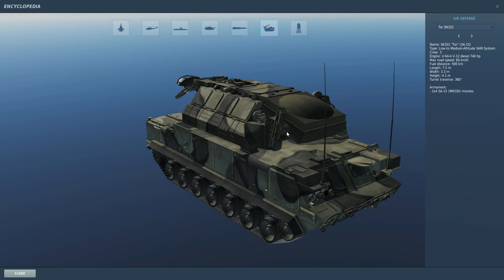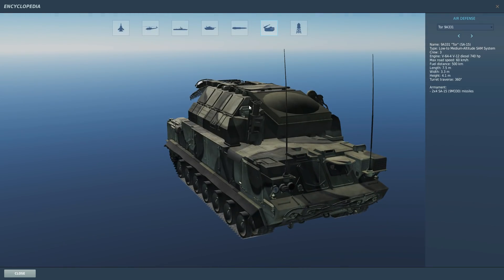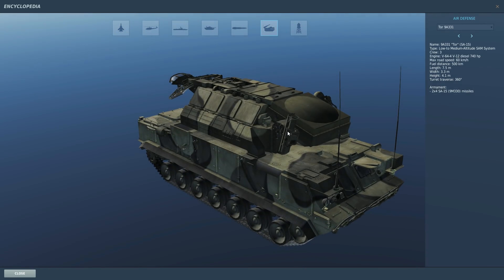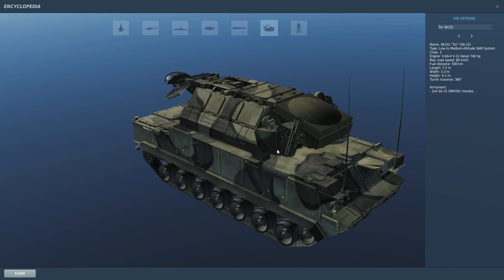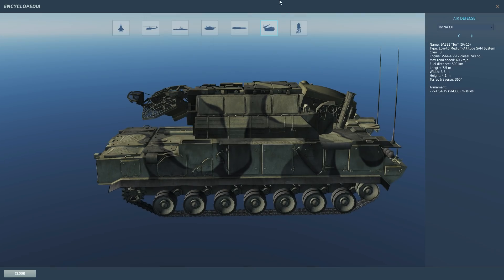Most of what I'm learning about SAMs I'm picking up from you guys, which is great. I think this component here is an optical tracker - so in real life, and probably in DCS, if you can't get a radar lock on a target it can go to optical tracking, a bit like a Tunguska. However, I'm not convinced that part is modeled in the SA-15 or the SA-8 Osa, which has a similar video camera. I've never seen an SA-15 or Osa fire without a radar lock, and you can't do it in Combined Arms either.